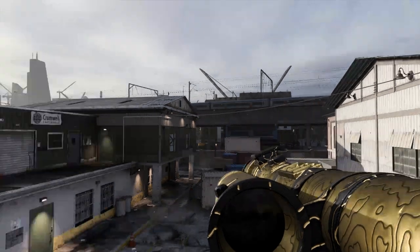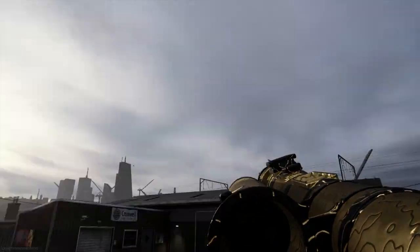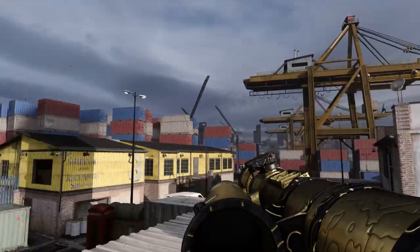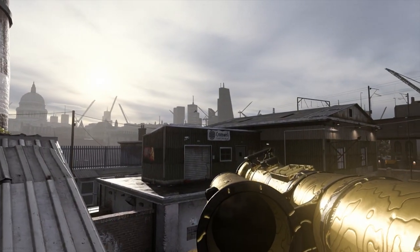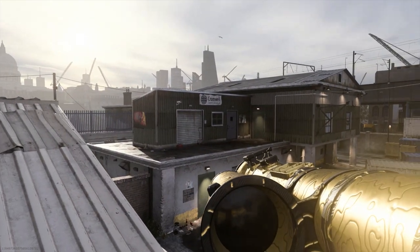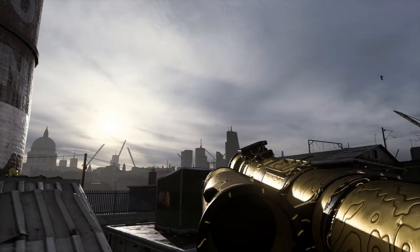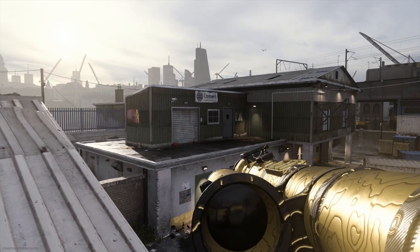Alright guys, here we are in our Platinum showcase for all the launchers. First, I want to begin with the Gold Pila — of course, I cannot forget about this. As with every other launcher, it looks beautiful. I can't inspect, I'm sorry guys — there's no way I can inspect. So this is the best I could do.